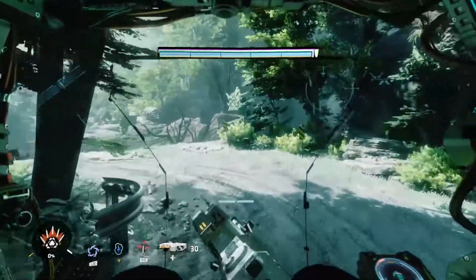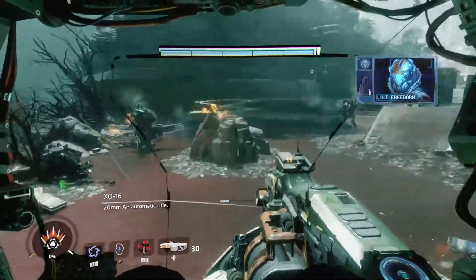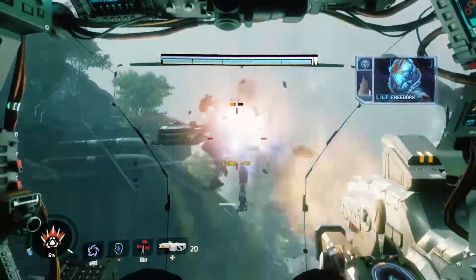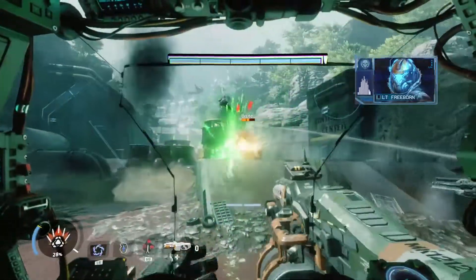When you load into the mission, head forward until you run into the two Lieutenants. These are the two you'll need to protect throughout the entire engagement. Even on Easy, these Lieutenants are a tad squishy, so you want to make sure you keep an eye out on both and try to stay in between them and the enemy to draw away the aggro.